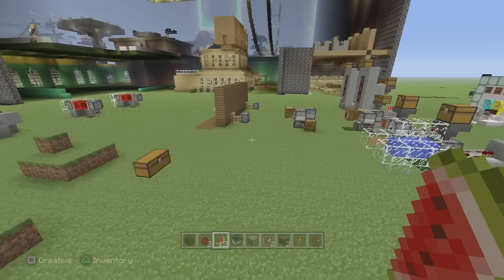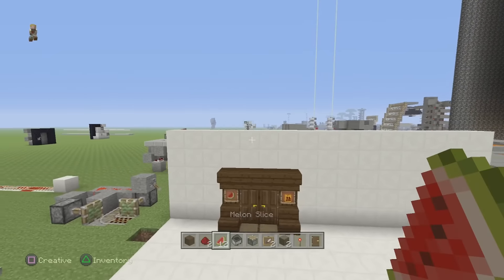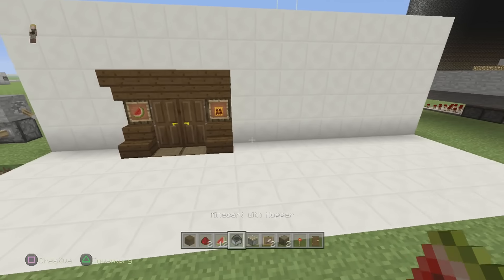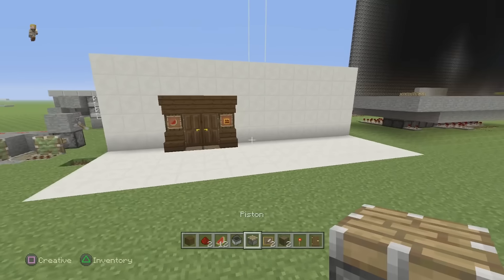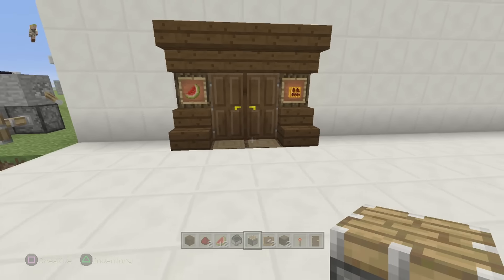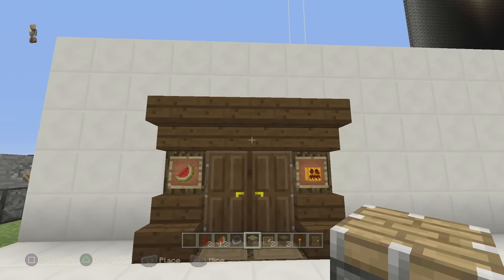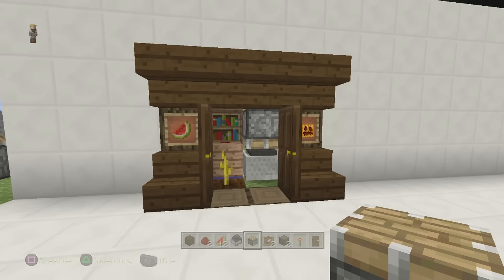Hey guys, Skippy here from Skippy6gaming coming at you with some fire tutorials. This one is part of the redstone furniture series — it basically shows you how to pull cool little redstone builds right into your wall. This one I'm calling the magic automatic melon wardrobe — and as you can see, how cool is this full auto melon farm right in the wall.